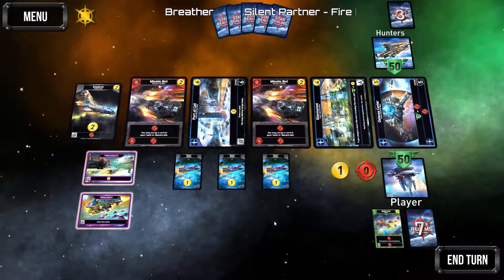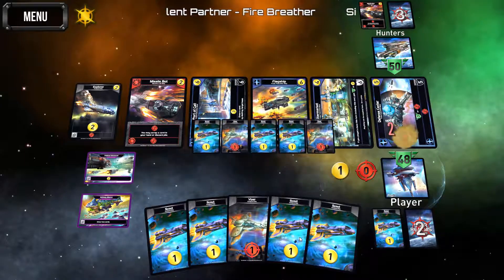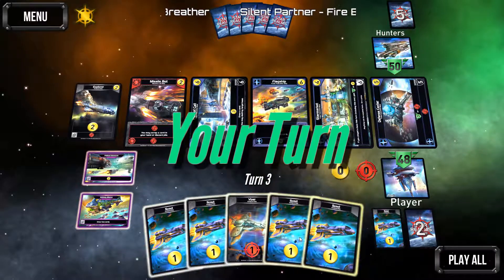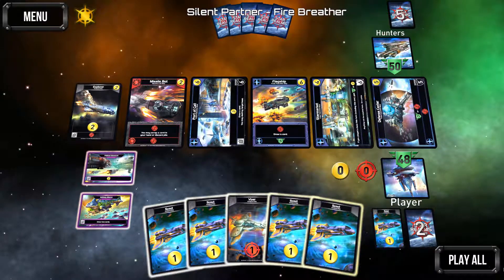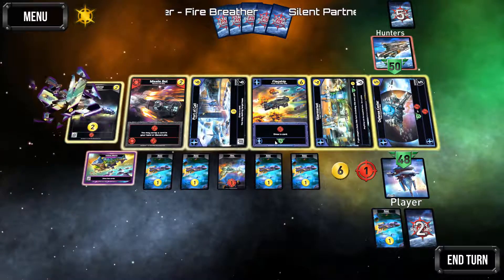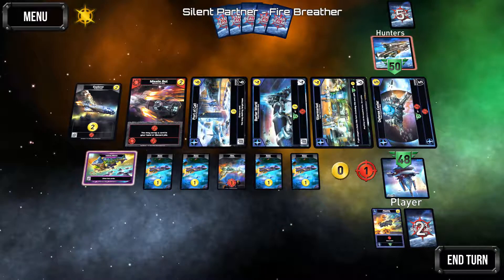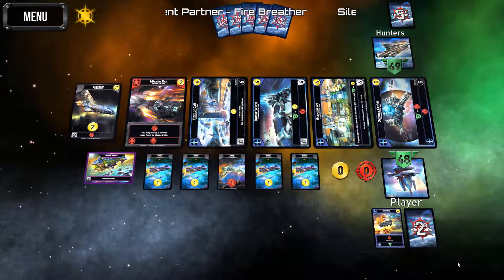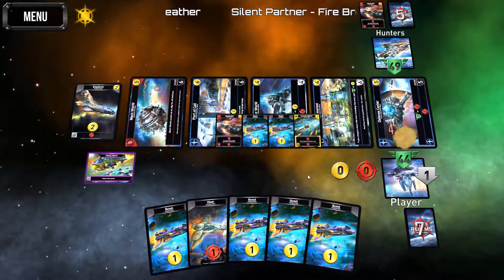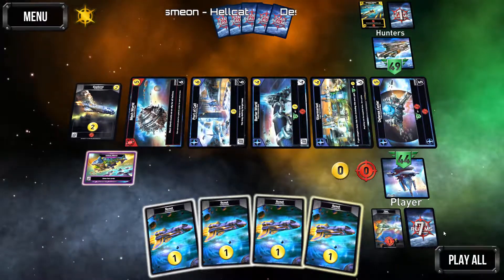Let's end turn and we'll have enough for next time — we're going to buy that star market. An imperial fighter has joined their side. Let's play all, grab the flagship without hesitation, do one point of damage to them, and end turn. We're going to end up discarding because they've got that discard effect — we'll get rid of the viper.